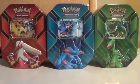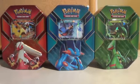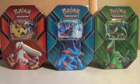Hi guys, what is up, this is Rob from TPIF and we have got the three other set tins — this is the Blaziken, Swampert and Sceptile EX tins. I've already taken the shrink wrap off just to make it a little bit quicker, but we're just going to blast through these. We're going to start from left to right, starting with the Blaziken.